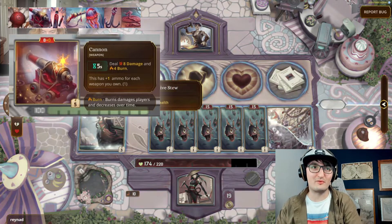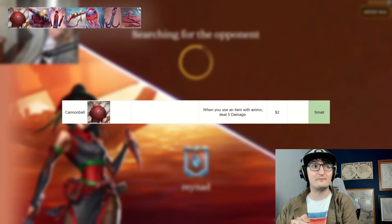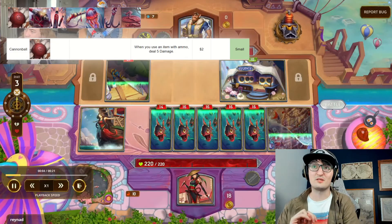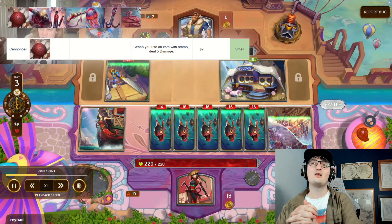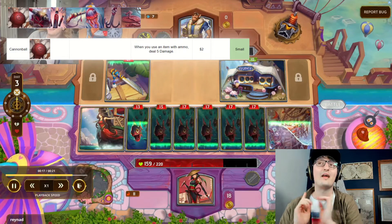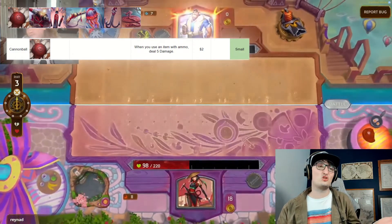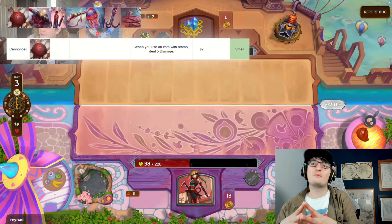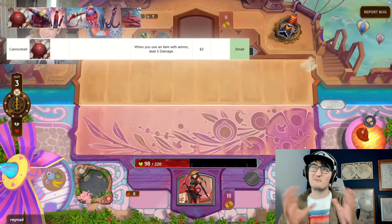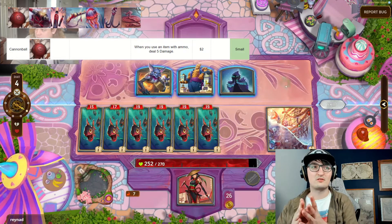Let's dive through the actual build from top to bottom and see what Lysak has been building. The first item, the far left item, is the Cannonball — a small item with only a passive: when you use an item with ammo, deal five damage. We already know we have at least two items with ammo in this build — the Trusty Handgun and the Cannon — so this is going to deal at least 10 damage every five seconds. For a small item that costs just two gold, I really like adding this into the build.